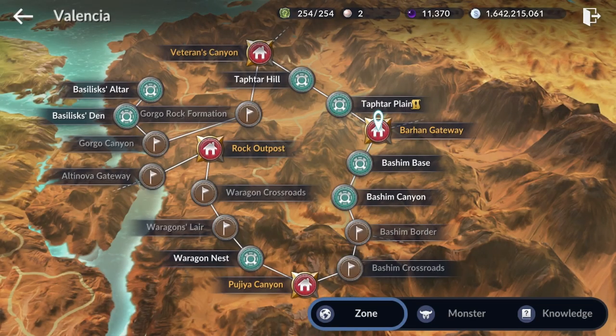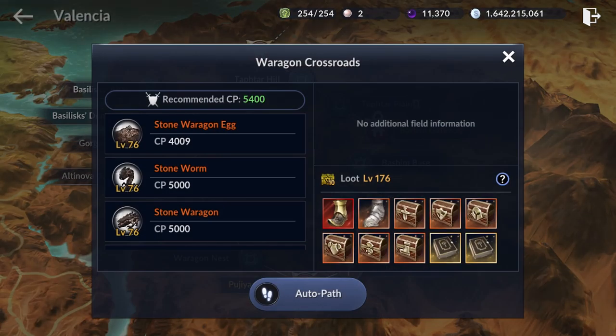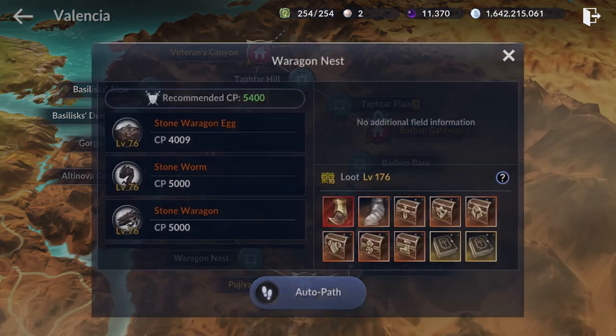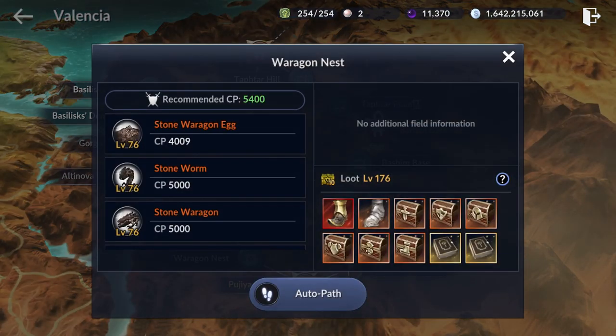In all three of these spots, the silver per item you can get is 729, which is a decent amount compared to Helms where we used to farm. You will also be able to pick up a repeatable quest here.